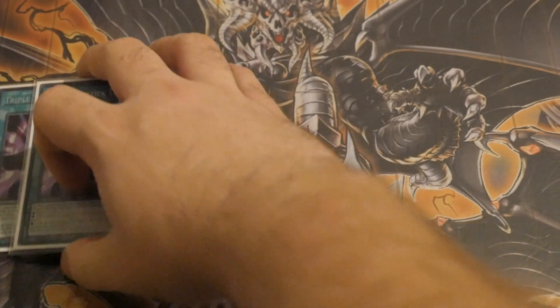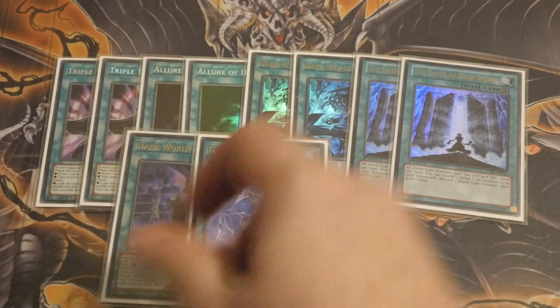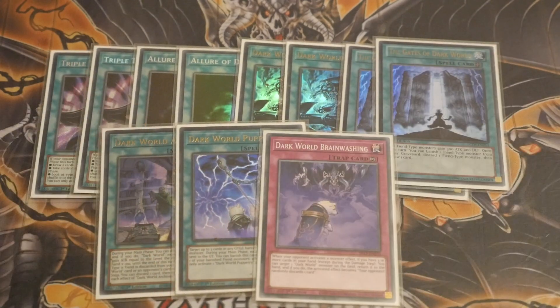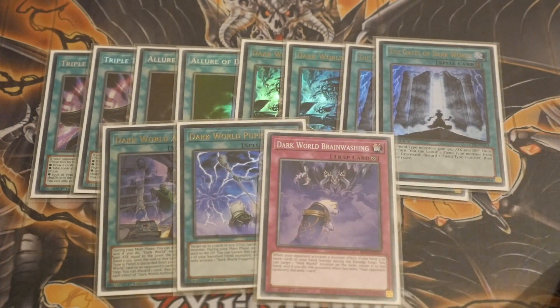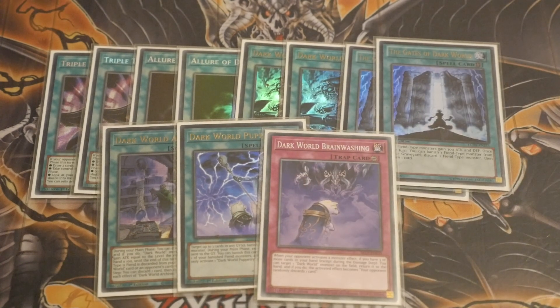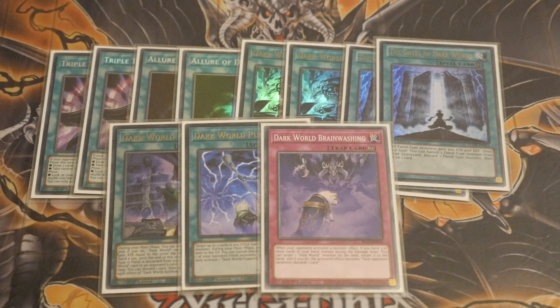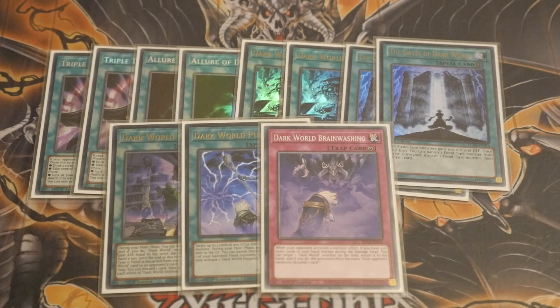Onto the spells, we've got Triple Tactics, Laws, Ascension, Gates, Archives, Puppetry, and Brainwashing. Puppetry deals with Bysteel — if your opponent tries to target one of your monsters in the graveyard, you're better off activating Puppetry to banish that monster yourself, stopping your opponent from getting a Bysteel. Brainwashing has so many ways to loop your hand resource back, which is one of the control focuses of this deck. Yes, the discard is random, but because you're playing so many Dark Worlds, there's a much higher chance of resolving it and getting maximum value.